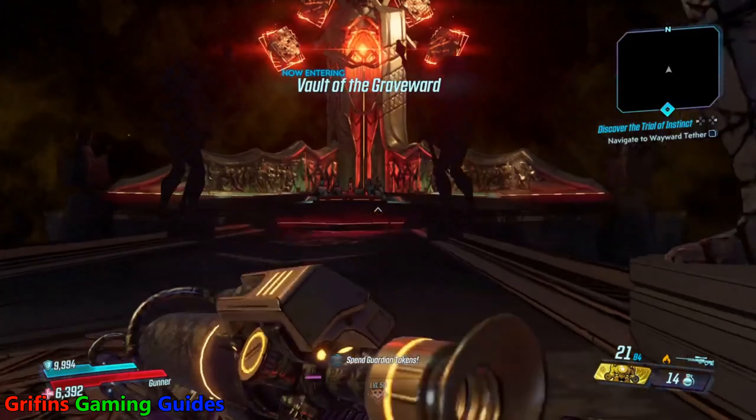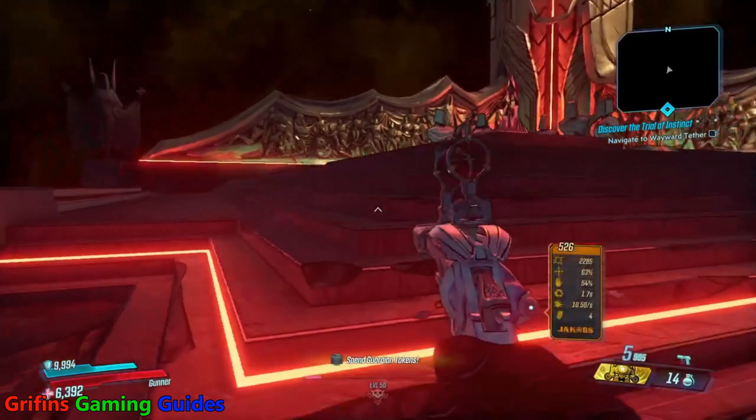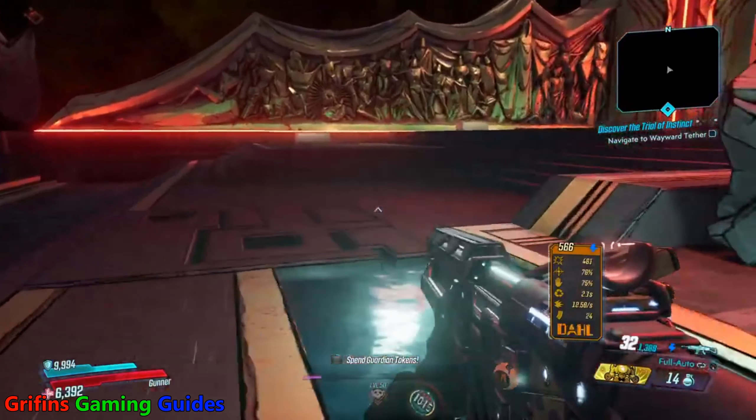Hey guys, welcome back to Griffin's Gaming Guide. Today we're going to carry on with our legendary look guide for Borderlands 3. This time we're looking at the Nuclear Jericho rocket launcher.